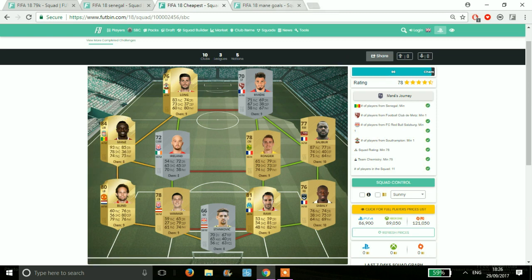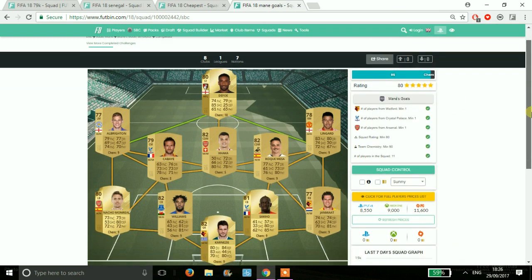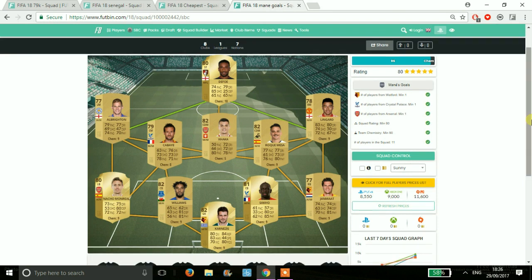On to the final team guys, and this includes Mane's Goals - obviously the teams that he's scored against to get his Player of the Month. Again, very, very cheap to do. You have four rares, which aren't too much, and the rest are really generally unusable cards - besides Lingard and Rocky Mesa and all of that. So that team is not too expensive either, shouldn't be any more than 10,000 coins.